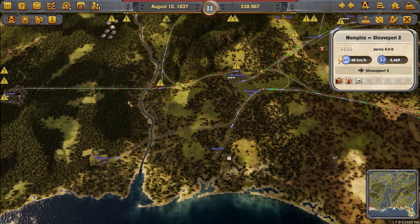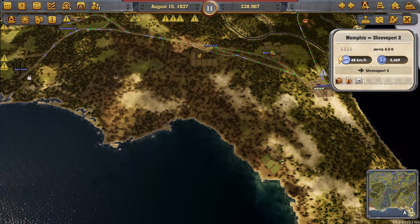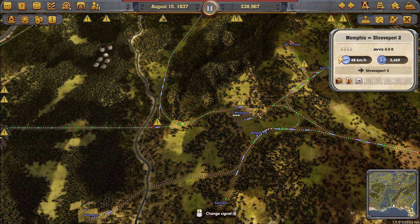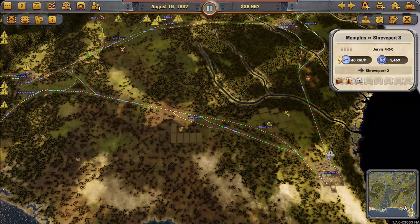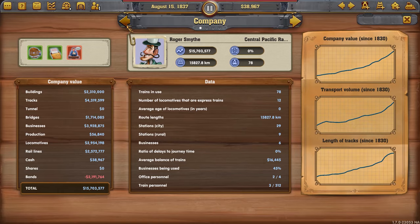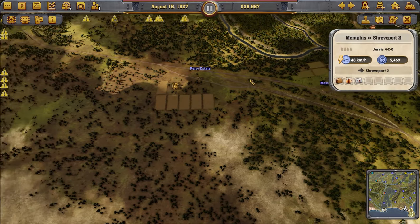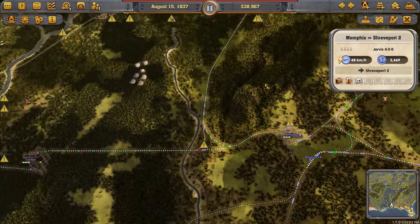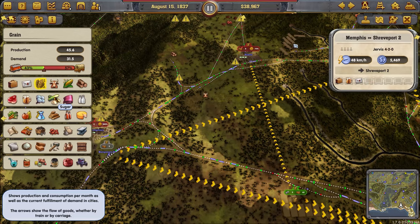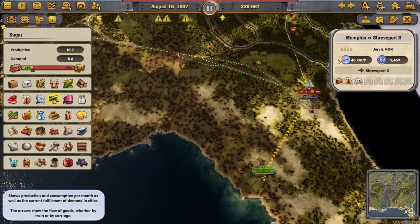This one is supposed to have sugar — am I too stupid? Did I think it had sugar but it didn't? Oh no, that explains why it hasn't grown. Anyway, you can see I've greatly increased my value — I'm now at 15 million. Let's find the sugar — okay, that's easy to connect.